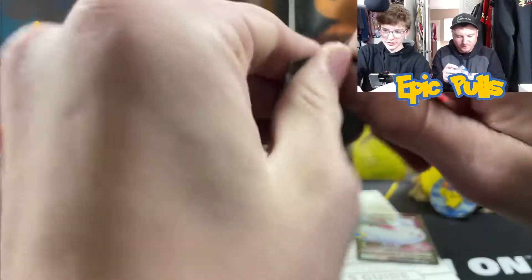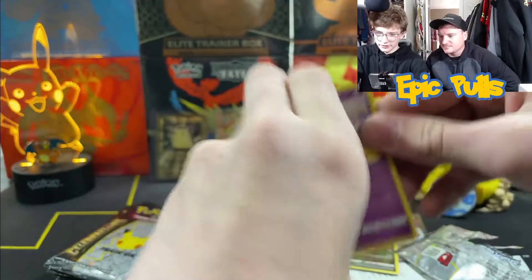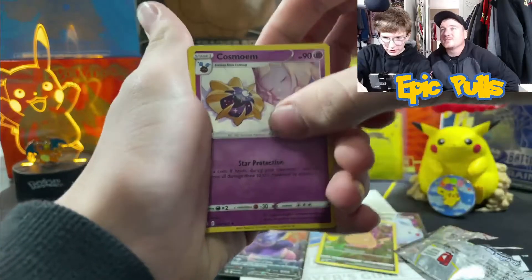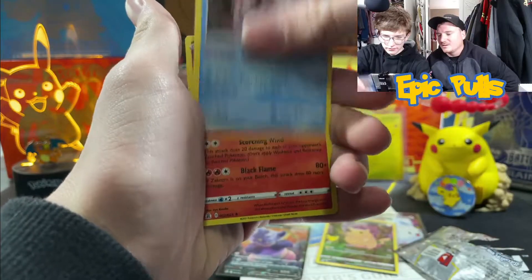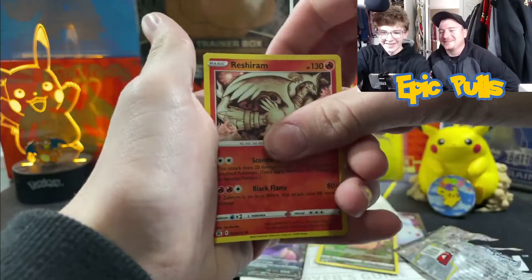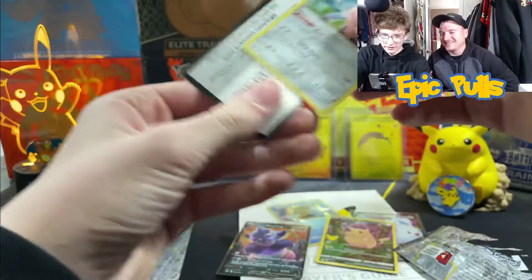Second Celebrations pack — a little Meridian Forest Pikachu on the front. Starting off with a Cosmoem, a Palkia, Reshiram — every time you see that red in the classic spot — and a Solgaleo. Not too bad.